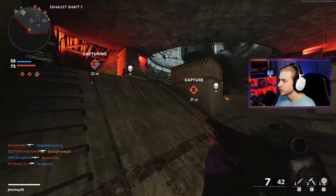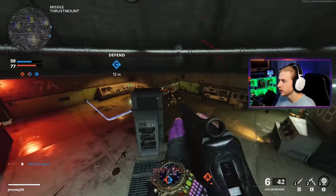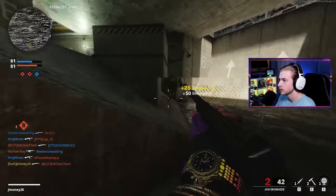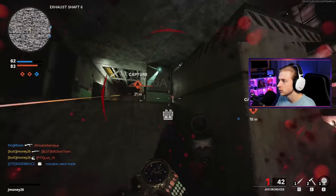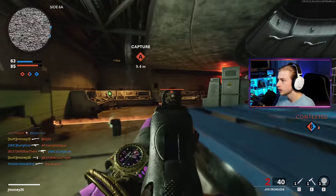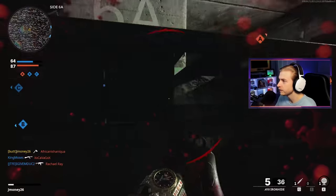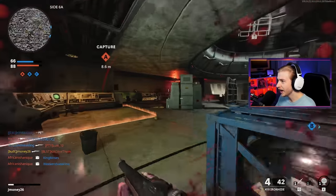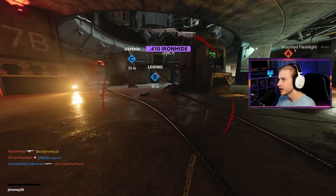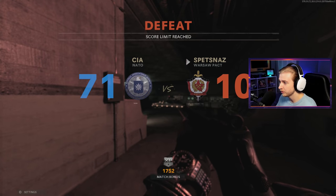That should have been a kill — there seems to be kind of a delay on the gun now, not even just with sprint to fire speed but with ADS speed as well. I don't know how to explain it. We got a quick four, and another one. How am I still alive? This thing's kind of nice. I think I had to reload there as I was stimming — that's a bad time to stim. 31 and 17 — that's not a bad stat line for my first game with this.